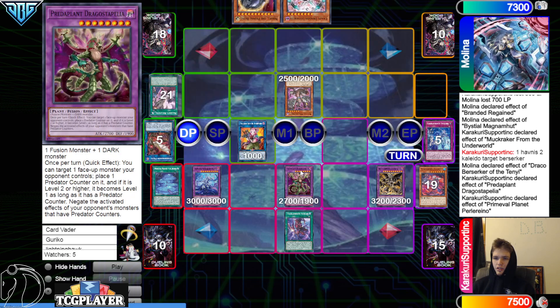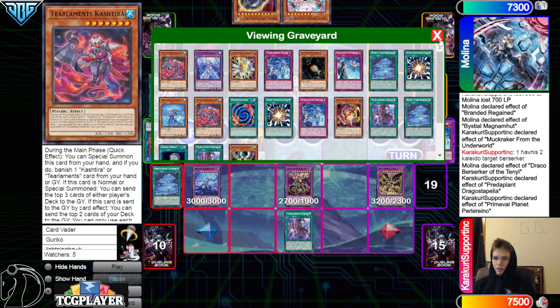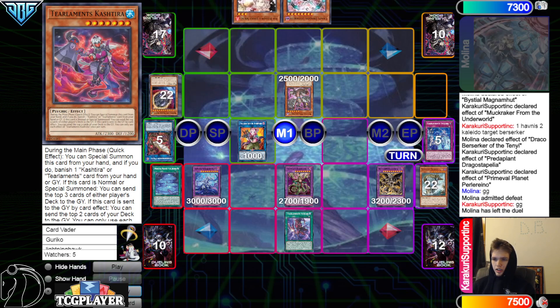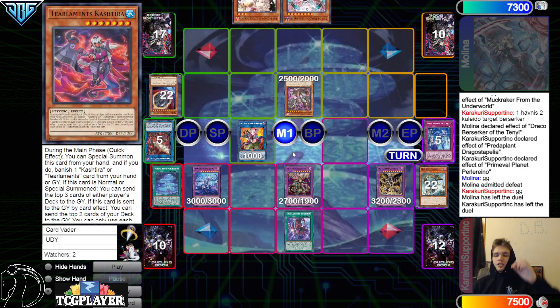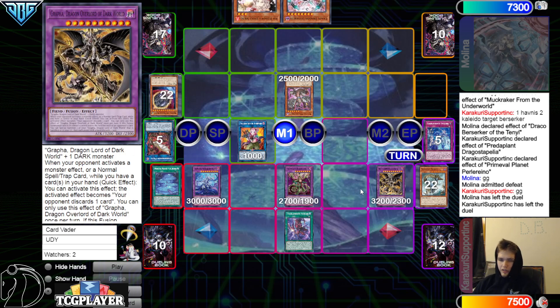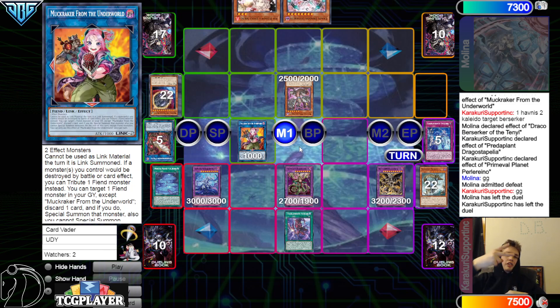Chain Dragus to Paleo to negate it, put back, bring out Grapha. Planet effect pops Planet, pops Reganged. End phase Magma effect searches Levy. They can summon Levy but Dragus to Paleo negates it and gets to mill. They've gone through the shuffler so it's harder to plan. They just say GG. GGs all around — about a 55 minute match. That Mudcracker play was crazy — I love this card! You can use it in this deck to bring out Kaleido or Grapha, and if you discard a Tear monster you can try to make the other one. That's not bad at all. That's going to be it for the video — DB Grinder signing off, peace, have a nice day, stay safe.